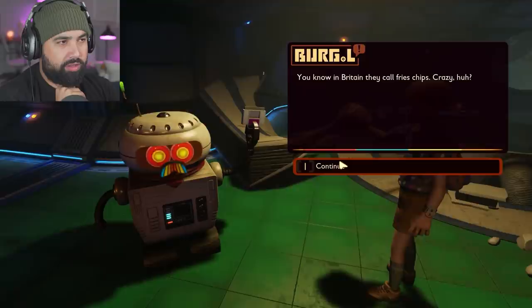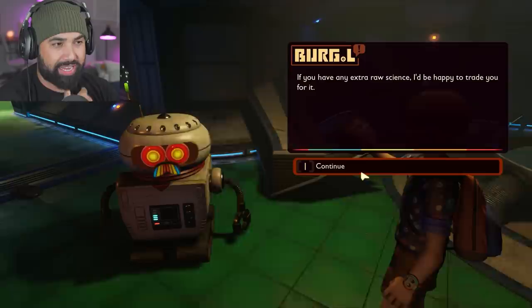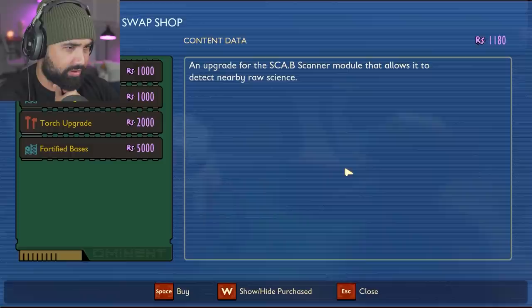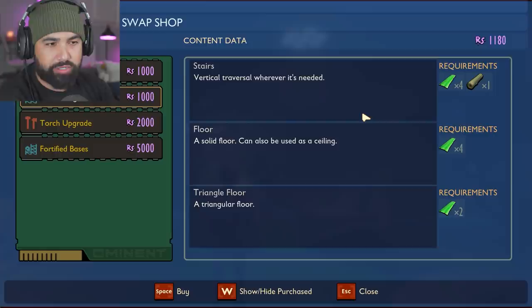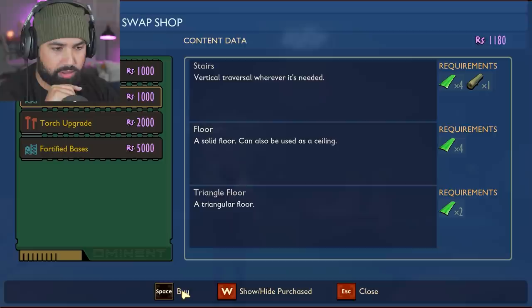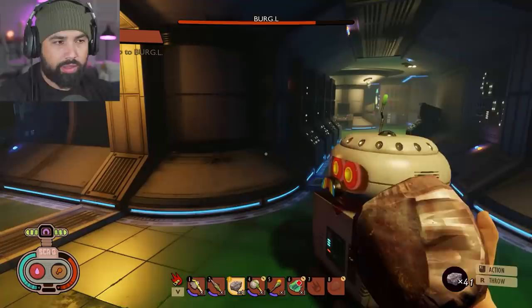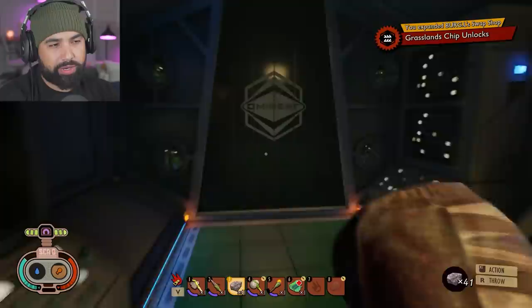Good, okay, here we go. I'll trade you for some raw science. 'I'd be happy to trade — bring me more of my lost research chips and I'll be able to expand my menu of items.' Now this guy is going to give us a blueprint: scab scanner, science multi-story base — stairs, floor, and a triangle floor. I've got 1,180 so I'll buy that, and then we've got fortified bases and all sorts of things we can unlock.